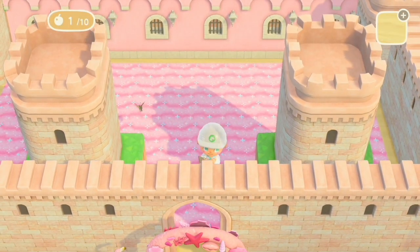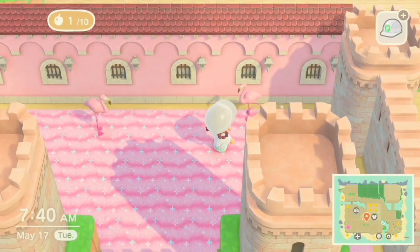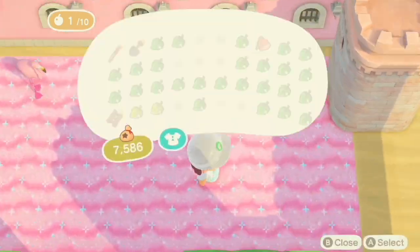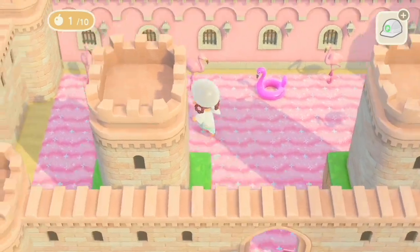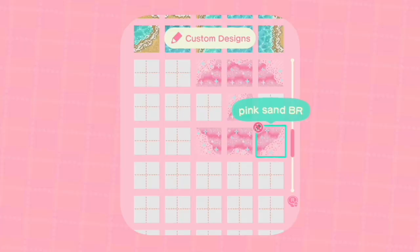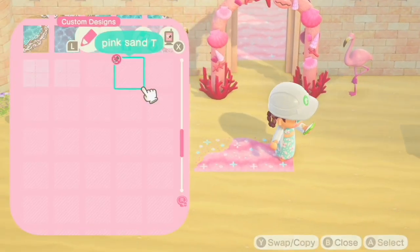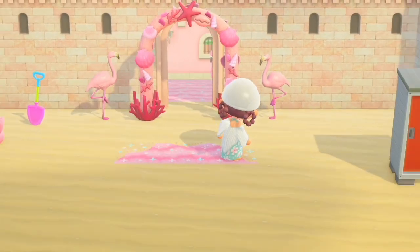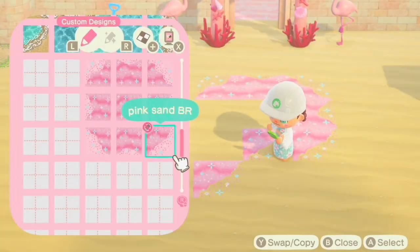Lastly, I'm putting these flamingos inside because fun fact — flamingos thrive and live together in groups called a flamboyance, though I think it's also called a flock. This is also the code I used for the pink sand, because I kind of put it outside of the castle leading up to it — just placing down the sand path to give the outside a little bit more color.